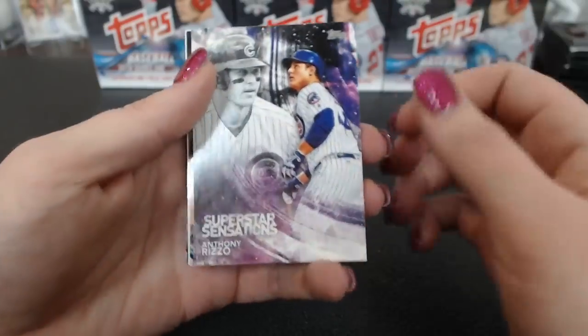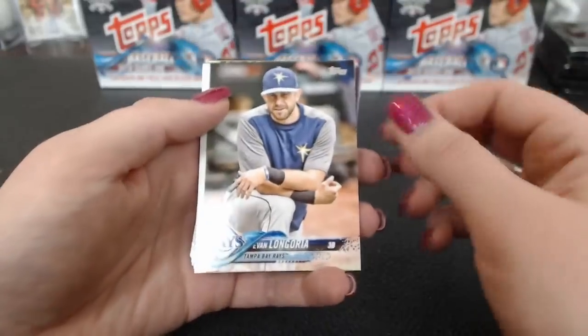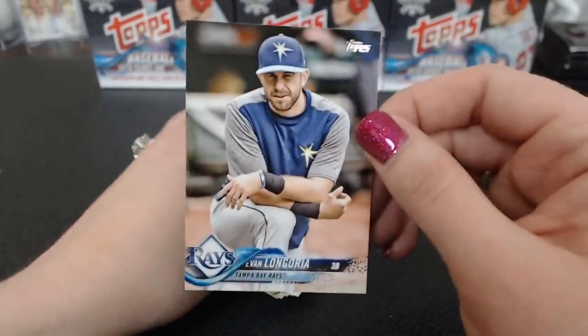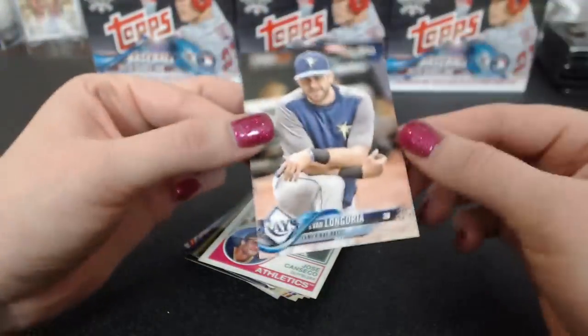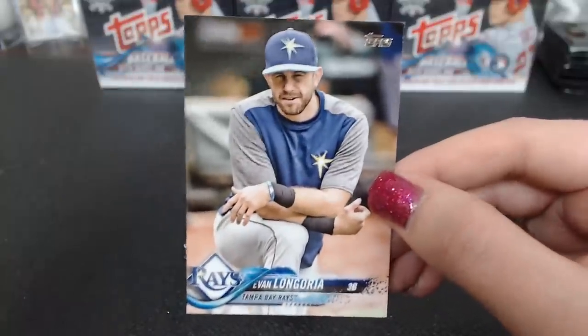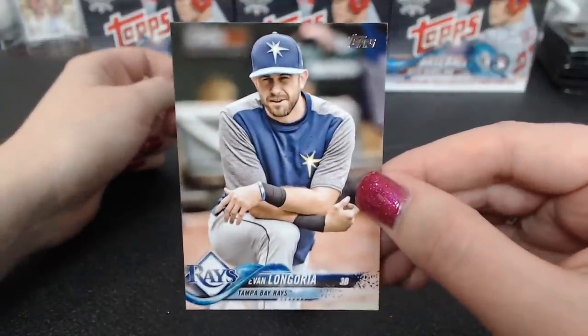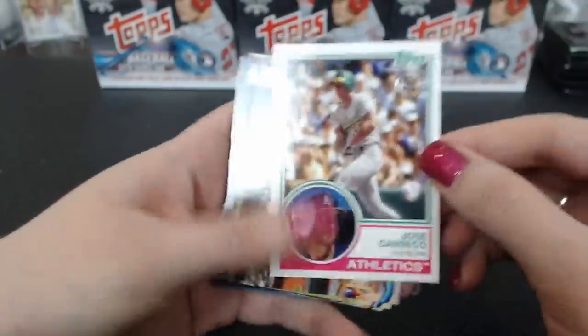Jackie Robinson, Votto. Superstar Rizzo. A Hosmer. Hosmer — another short print. Let's see which short print it is. 43 — regular short print. Longoria for Tampa Bay — the Tampa Bay Rays that nobody wanted. Moose Taco, short print — good job Moose Taco. And a Canseco '83.